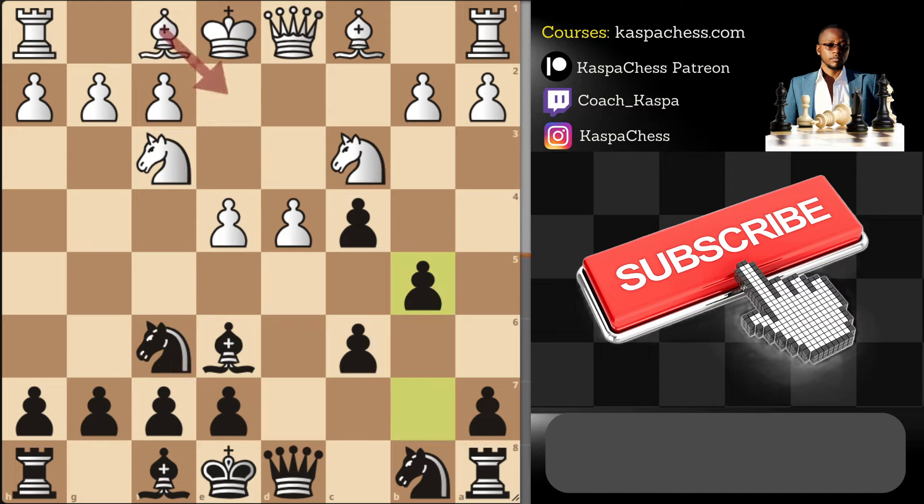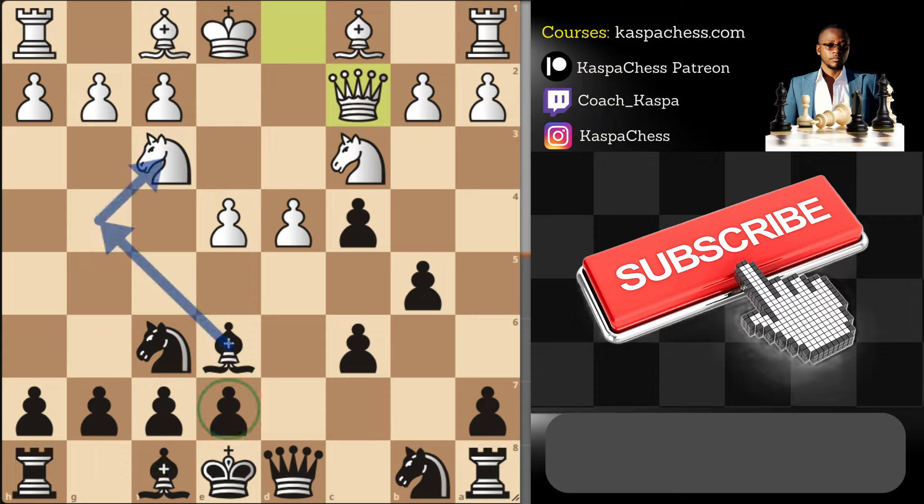Instead of bishop e2, say white plays queen c2 just defending their e4 pawn in advance. Two lines you can continue with: pawn to g6 — fianchetto your dark-square bishop and castle short — or just play bishop g4, get rid of that knight, play pawn to e6, develop your bishop normally, and castle short. So at the end of the day there is not much theory involved.